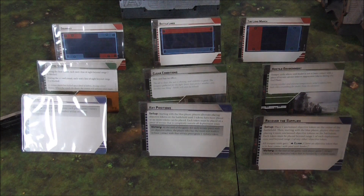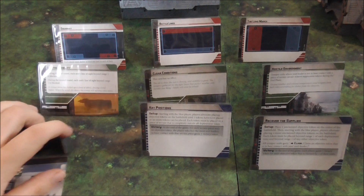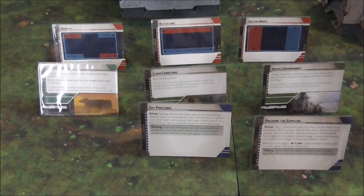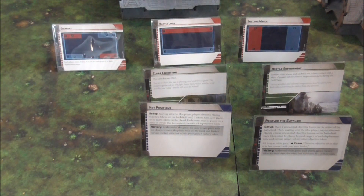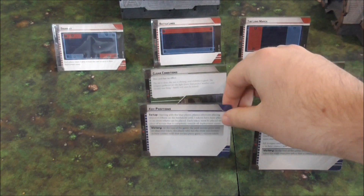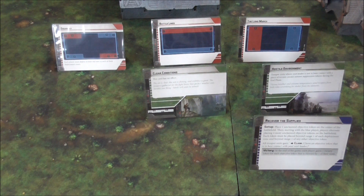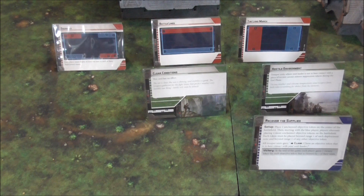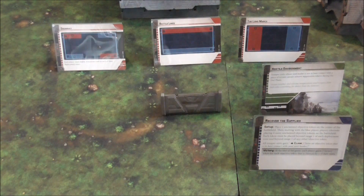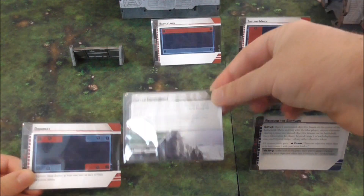As the blue player I get the option to kill an option or pass first, so I'm going to kill Breakthrough. What would you like to do, Greg? We're getting rid of Limited Visibility. Alright, with my second option I'm going to kill Key Positions. Let's make it interesting. Alright, so we are playing Disarray in a Hostile Environment, and we're recovering the supplies. Let's get to it.